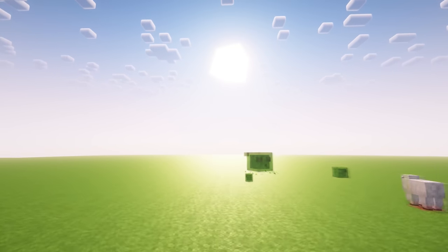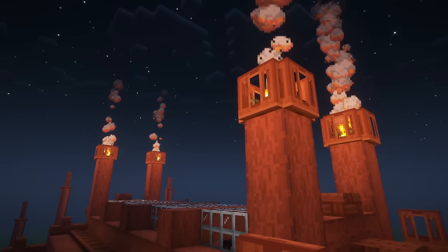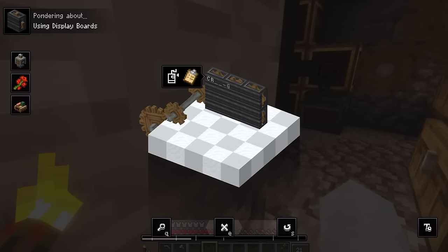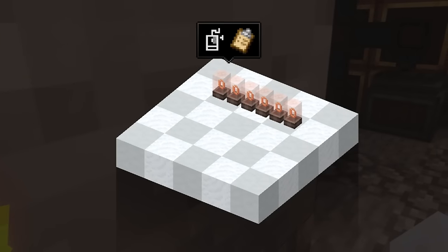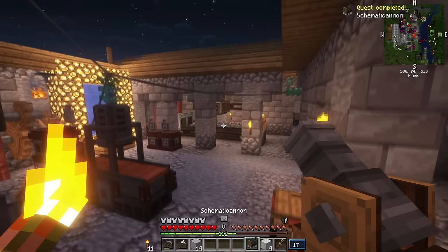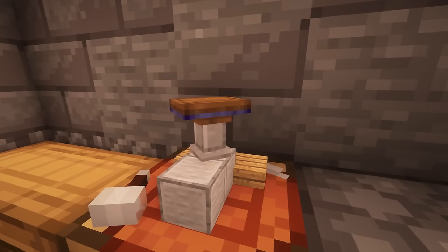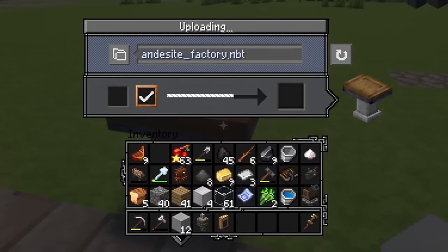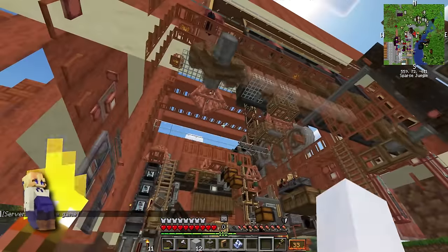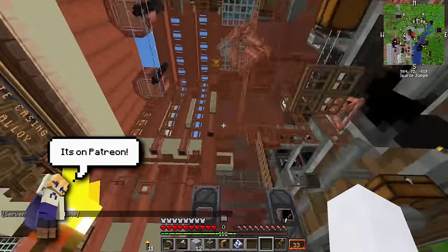I decided to hop over to my creative world to design something that would suit our needs. After a lot of time building, I think it's safe to say I designed something perfect for our world. I also incorporated new blocks I had never used before, like the display board. To transfer our design from creative to survival, I had the help of the trusty schematic cannon — a block that constructs your building for you. I imported the blueprints from the creative world, then had to decide where to place the building. I set down a preview on the flat plane I had just made with the power drill, though I didn't really like how it looked in that spot.